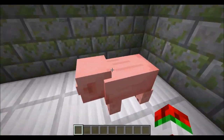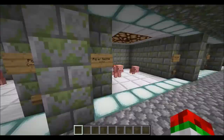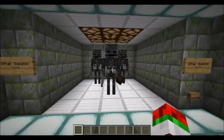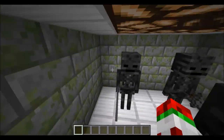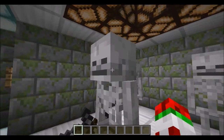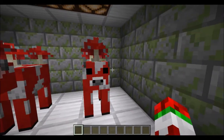Pigs are now more pig-like, not really sure what to make of that. Skeletons have changed — their skulls are now slightly cracked, their head is cracked, and their jaw actually goes into their face now, which is pretty cool. Mooshrooms still have dead eyes.